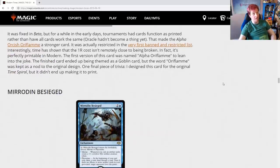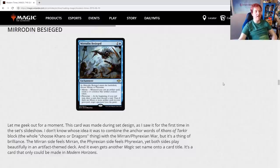Mirrored and Besieged — encapsulating a whole set in one card is a lot of fun. This card was made during set design. Nobody knows whose idea it was to combine the anchor words of Khans of Tarkir block — the whole 'choose Khans or Dragons' thing — with the Mirran-Phyrexian War, but it's a thing of brilliance. The Mirran side feels Mirran, the Phyrexian side feels Phyrexian, yet both sides play beautifully in an artifact-themed deck, and it even gets another Magic set name onto a card title. It's a card that could only be made in Modern Horizons.